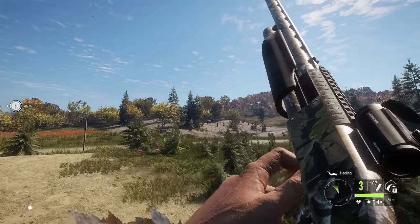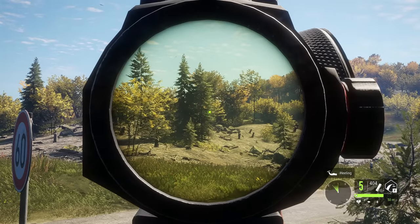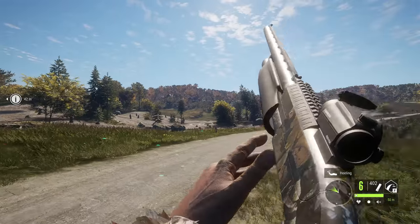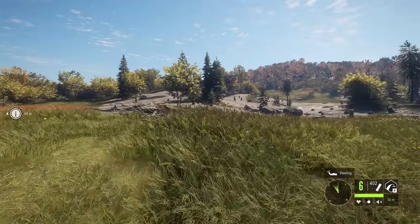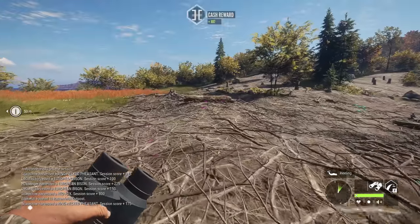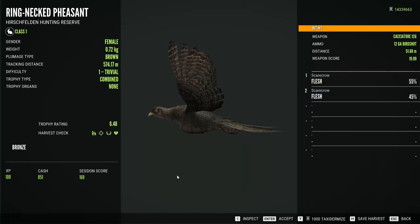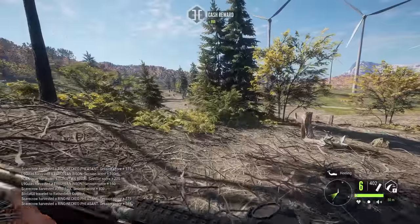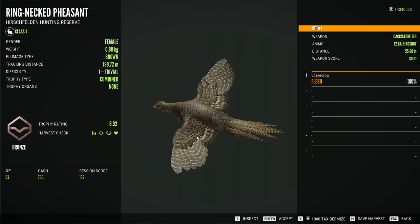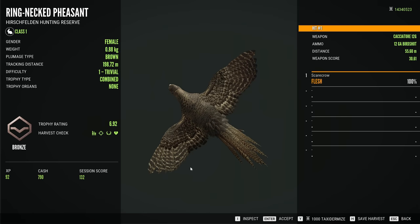Well that got at least two of them I think, and we might be able to get another one if we are quick here. Yep, that is going to be a kill as well. So we actually got a good amount of those pheasants — I believe three of them if I am not mistaken. I don't know if any of them were males. Yeah, that is a female right there. I think they were all females, but at least we are getting a few of them down. Number two is a brown female. There is our final pheasant — once again just a female, but it is another pheasant kill so can't really complain. I am just happy to get pheasants down.